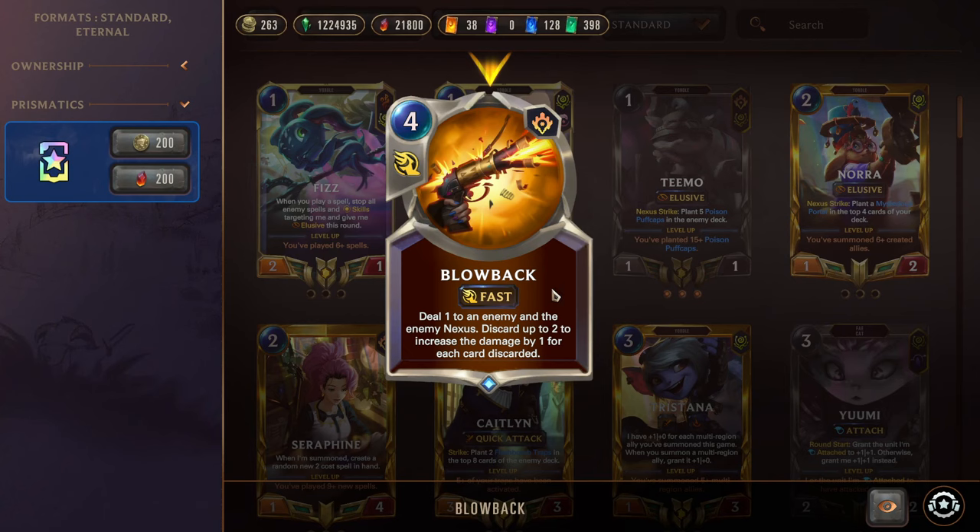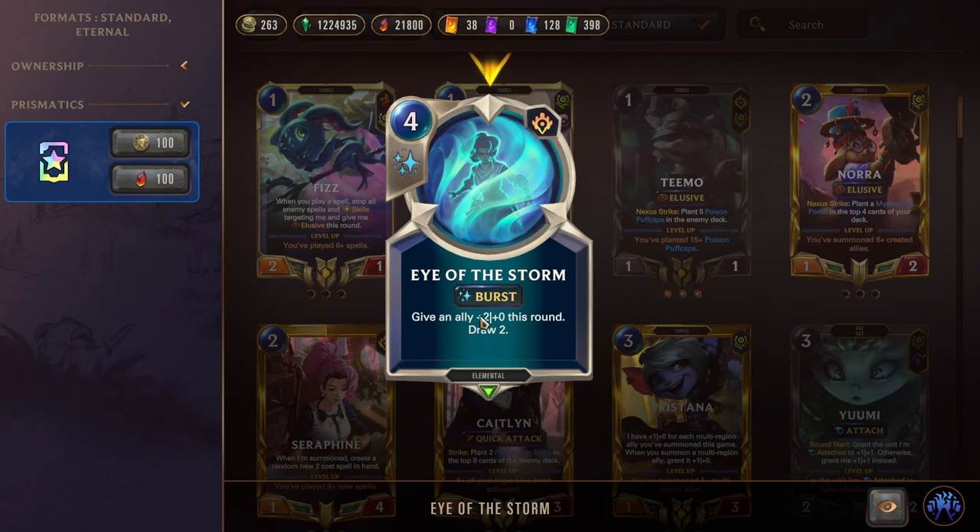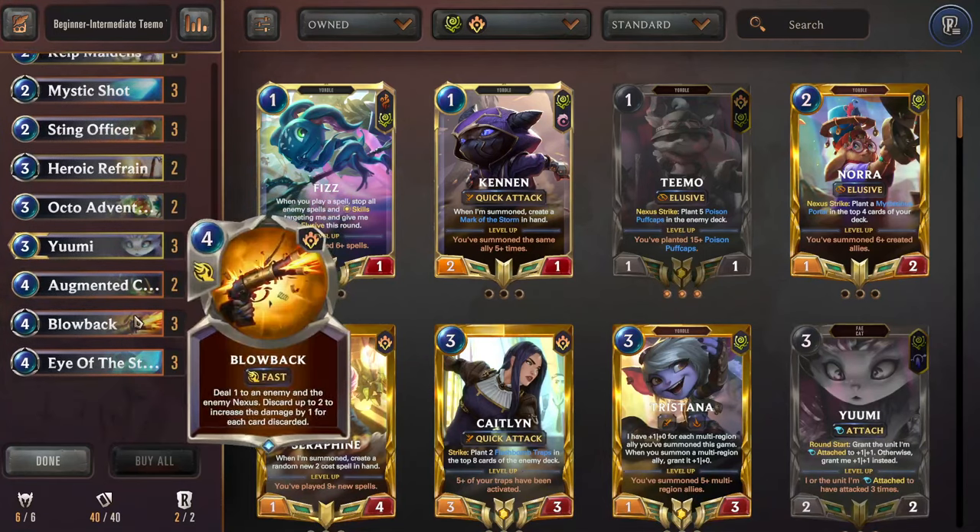Next we have Blowback for direct damage burn lethal, just like in Discard. And Eye of the Storm rounds us out — give an ally +2 attack this round and draw two. Really good on our elusives to get more damage in, draw more cards, and get to burn lethals. Really cheesy, really cheeky stuff.